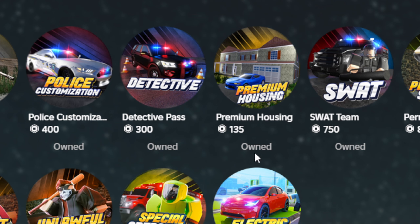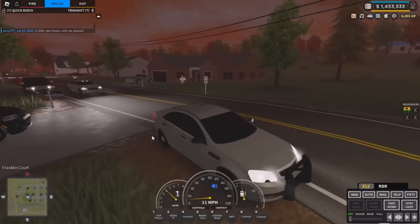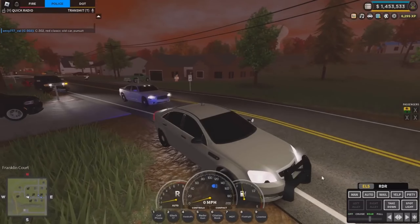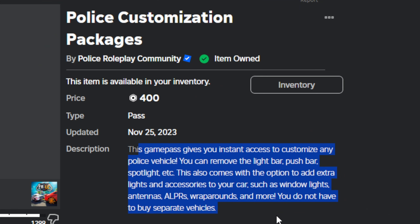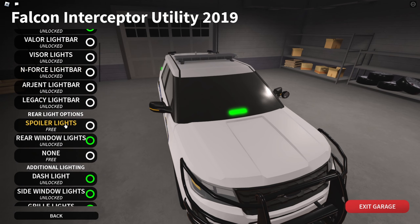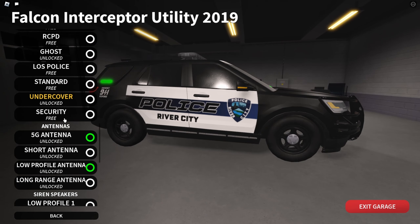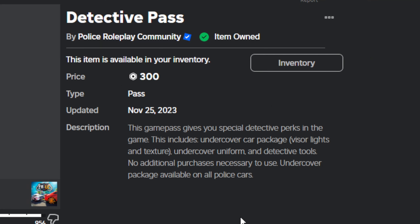For the price of 400, 300, and 750 robux — though I think the SWAT pass may have been decreased by 50 — they all come with different items. The SWAT game pass includes a uniform, battering ram, armored truck, G36C rifle, a sniper, and the SWAT vehicle texture — about five items for around 800 robux. The police customization game pass also lists five items, but there's plenty more such as light bars, dual spotlights, and much more. The detective game pass currently has around four to five items.